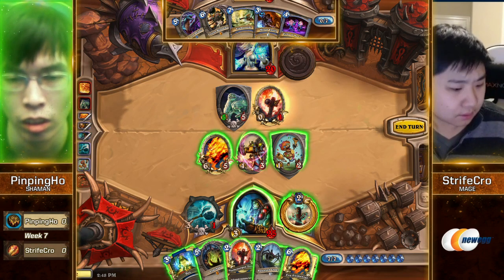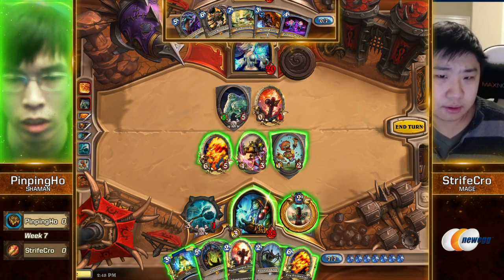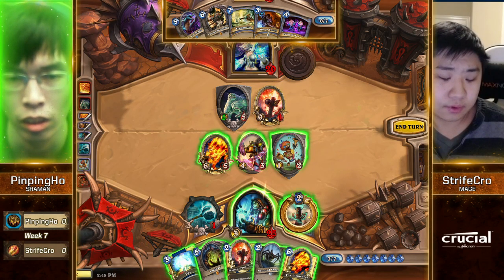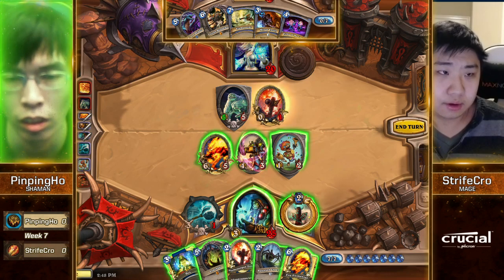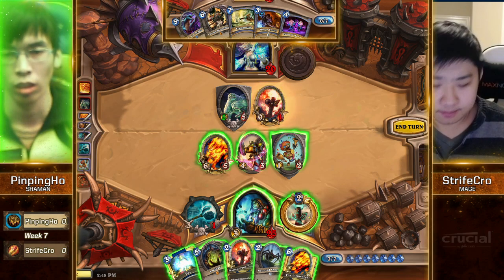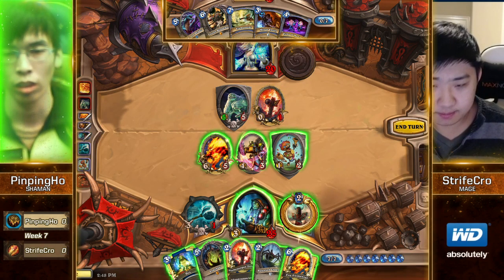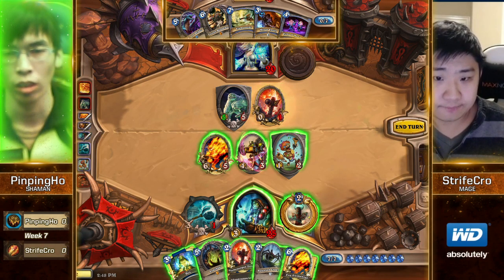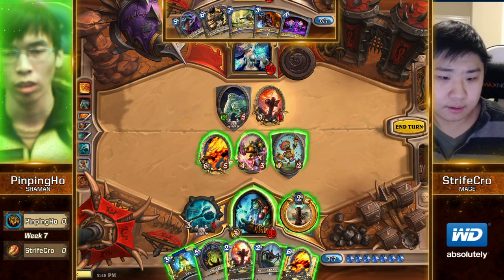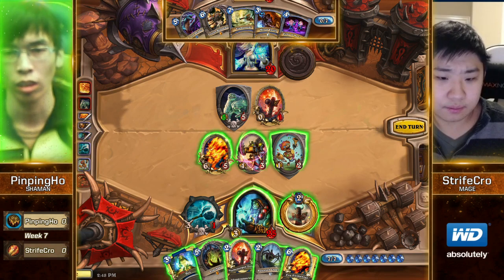If you Hex the Sludge Belcher and get past it, you have 6, 4, that's 10, plus 4, that's 14, plus the Power Mace, that's 17. I think you'd do it, right? Force the heal — you've already seen one Healbot. He doesn't have Alexstrasza mana. You have the Fire Elemental for lethal. Fire Elemental is the lethal push.